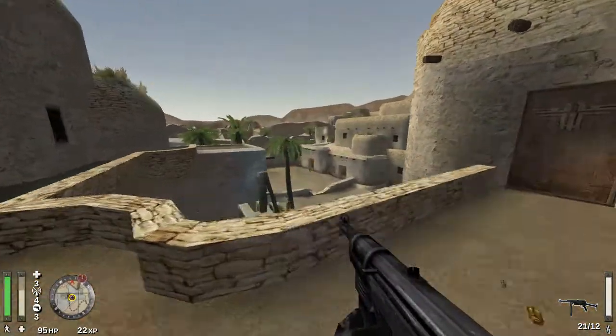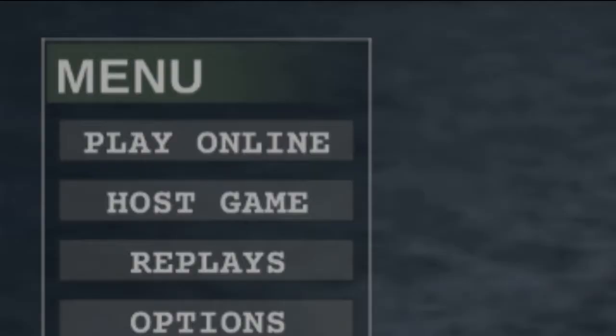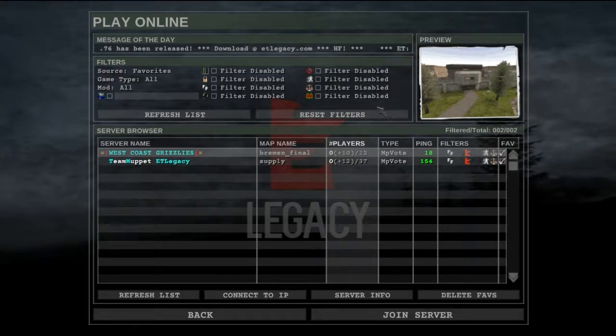There are two methods of connecting to servers. First is the in-game menu. To find a game, click play online and the server list will appear. The top bar lets you choose the filters you want to include or exclude, such as friendly fire, bots, and game type.